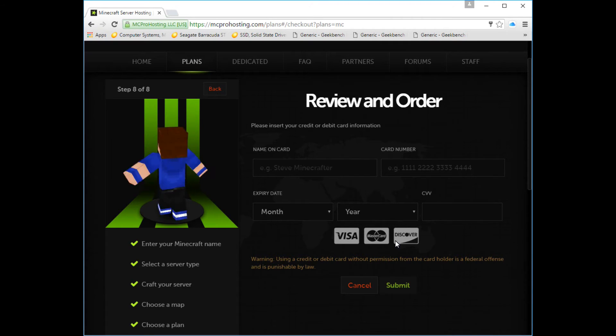A little bit after you do that, you'll get an email from Pro Hosting saying here's your IP address, or you can log into your control panel and you can see everything is there, and then you can log in and all that good stuff.